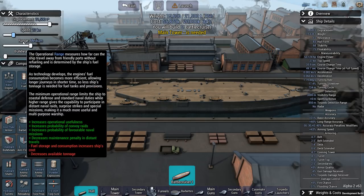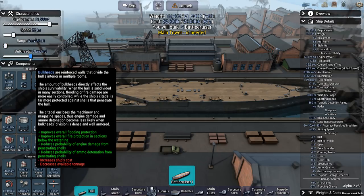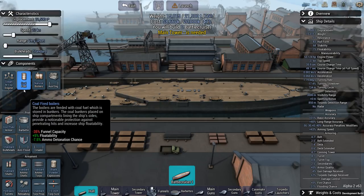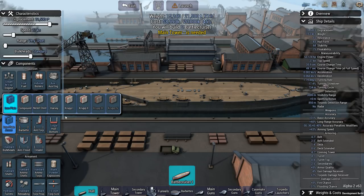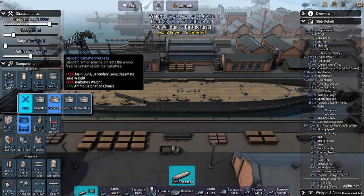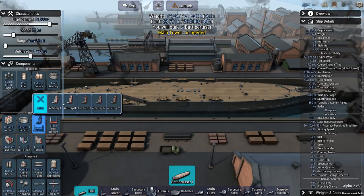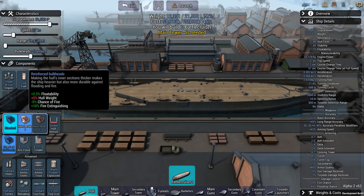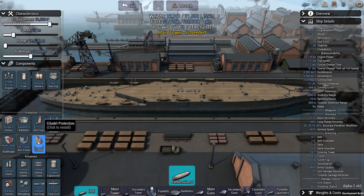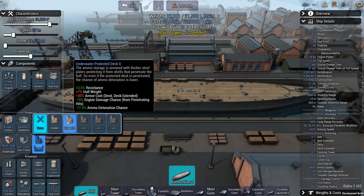So let's set maximum speed to 27 knots, range to nothing, bulkheads to standard, switch to the medium steam engine, induced boilers, auxiliary 1, Krupp 2 armor, taprita belt not required, double bottom to make sure that I don't take any damage, or at least that I'm not as likely to get damage in case the outer hull is damaged, which I think is going to happen. That is, if the ship manages to return fire. And let's go for a Citadel 2.